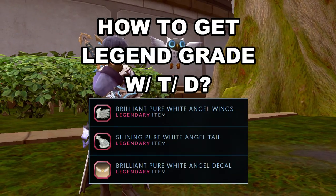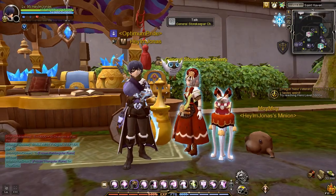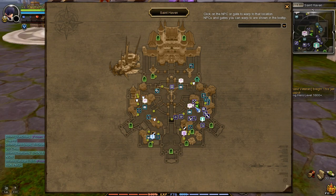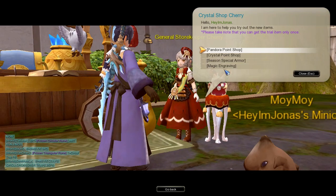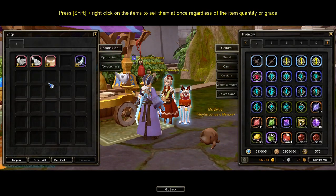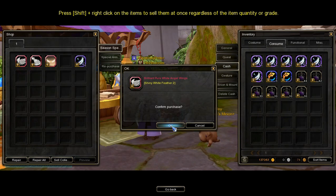Where do you get legend wing, tail, and decal accessories? You can purchase them from the NPC named General Keeper Cherry in Saint Haven. General Keeper Cherry is located in this part of Saint Haven. Talk to her, then select the Season Special Armor. In there, you will see the current legend grade wing, tail, and decal accessories.